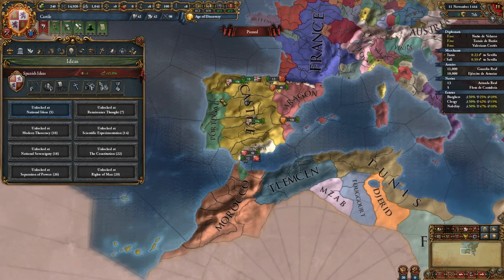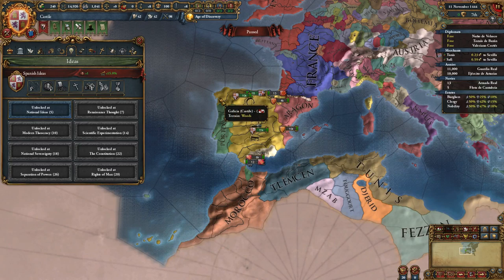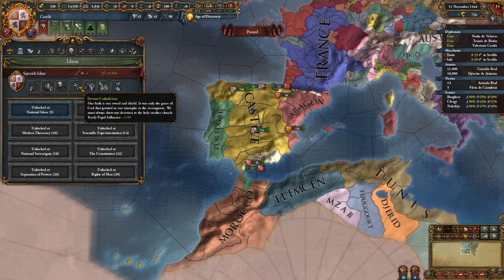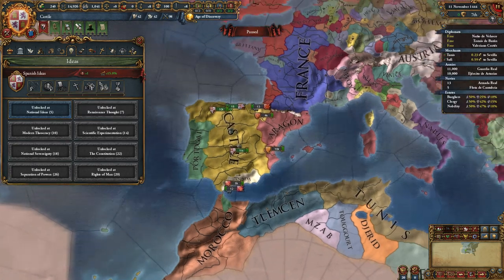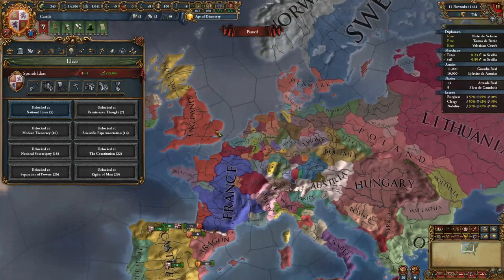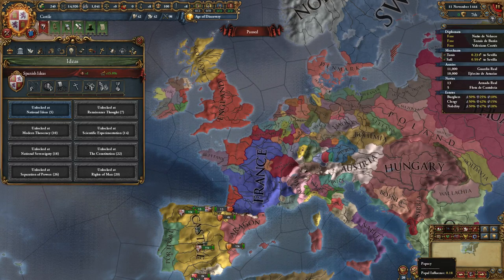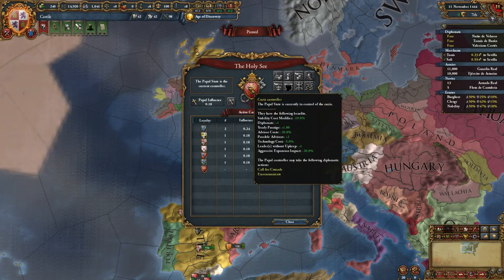Portugal is probably going to get the first colonial nation, but you can beat them there if you try. The next idea gives you papal influence, which means you should always stay Catholic — going Protestant is not good for Spain. Late game, if the HRE turns to Protestantism along with England and others, you can easily control the Curia and the Holy See and get all the benefits of being Curia controller fairly consistently, which are huge. You'll also start out with a fair amount of cardinals.